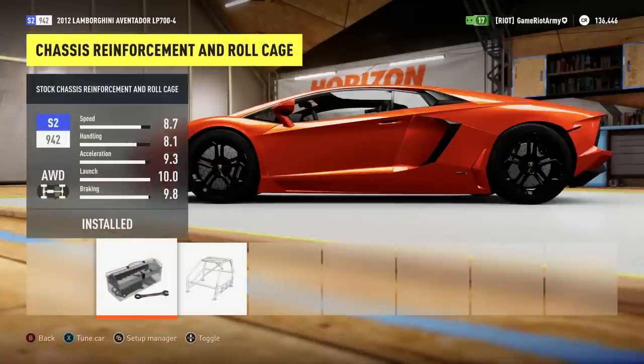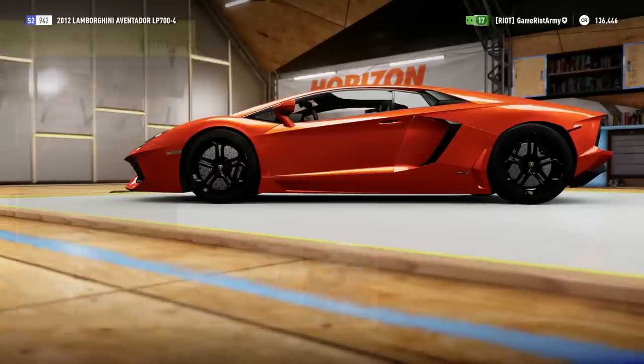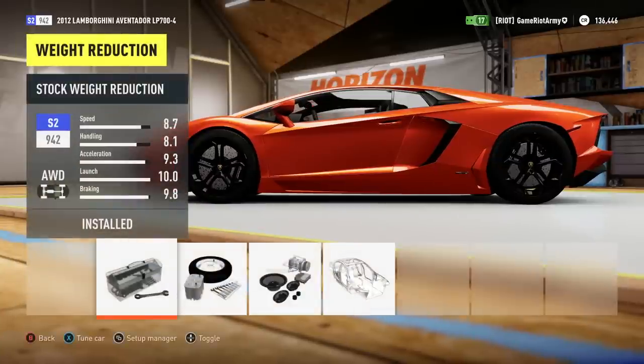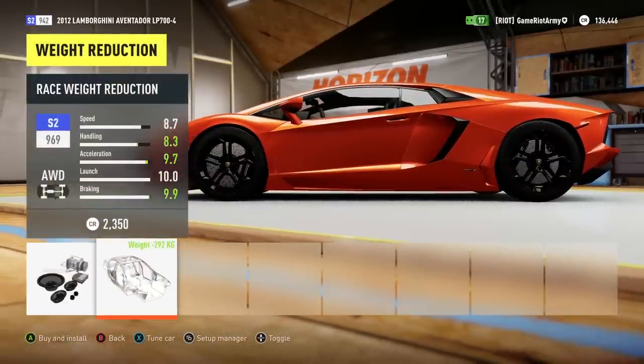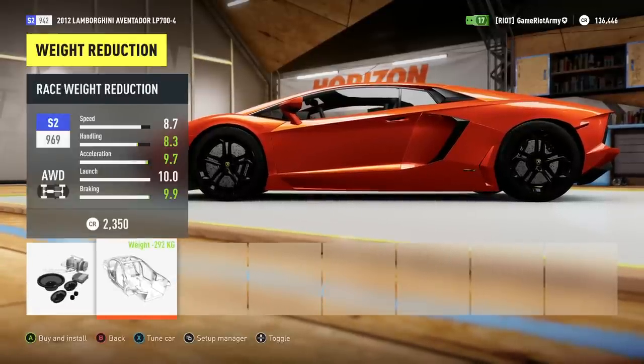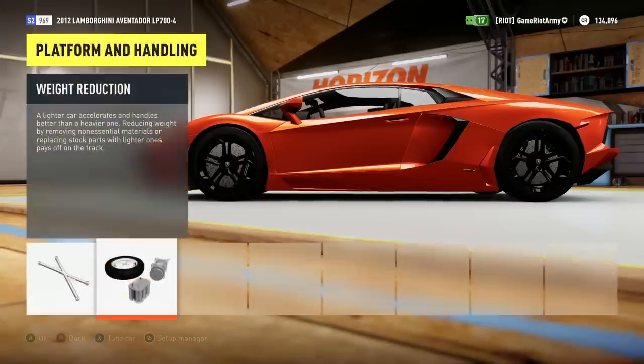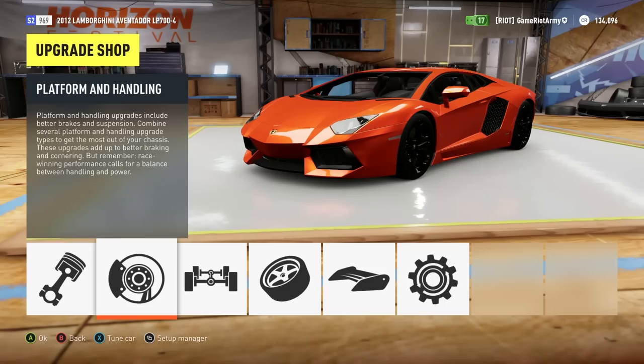I want to improve this car. It's an amazing car. I'm going to leave that one. But we can do a bit of weight reduction. How much do we want to do though? How light do we want this vehicle to be? I want to be very light. Still S2 as well, so I'm going to buy. Thank you very much. So what else do we want to do? So we've done performance and handling.